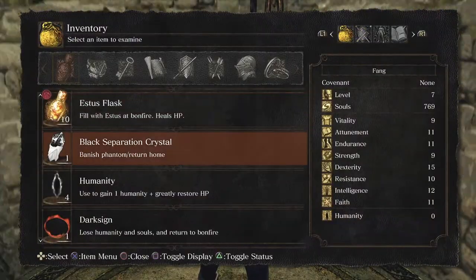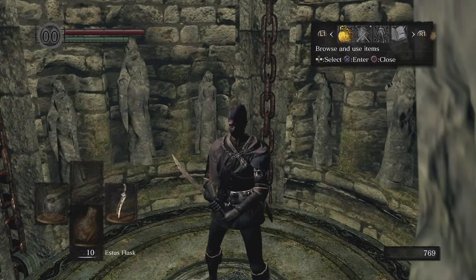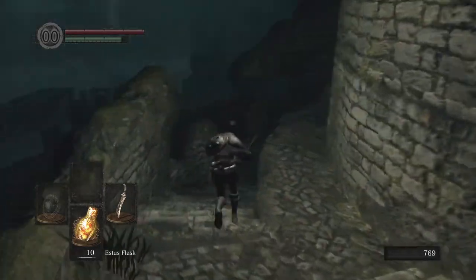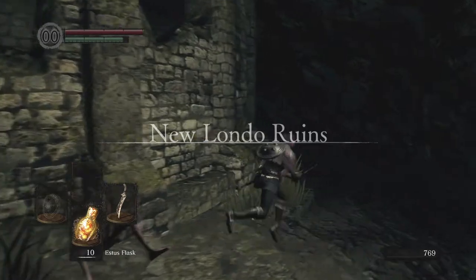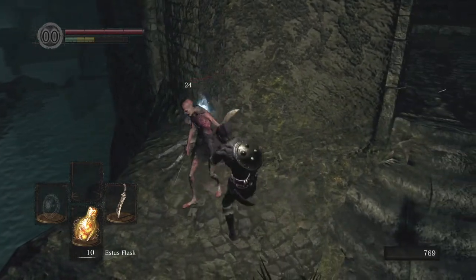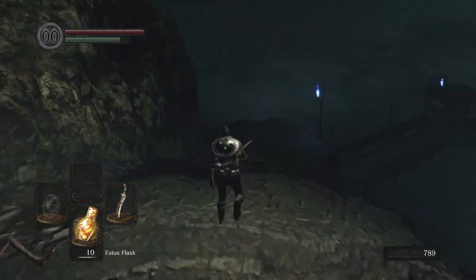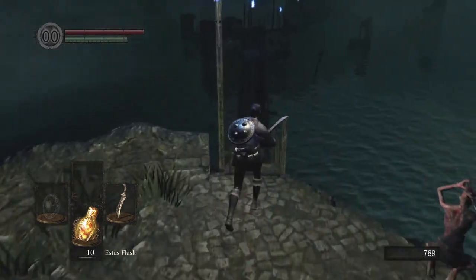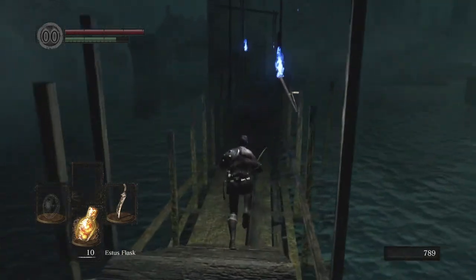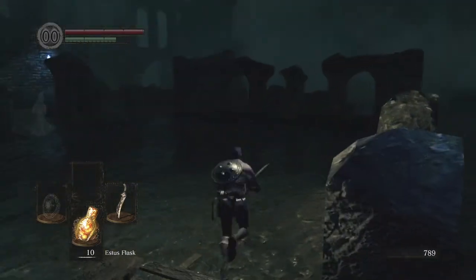Follow my character down the two flights of steps and the elevator, which is going to lead you into a brand new area with two of, in my opinion, extremely useful things early on — one of which is absolutely amazing in PvP and PvE. Once you get off the elevator, you're going to part to the far left. You're going to see a ghoul to your right, take him out, and pick up the Estoc, which in my opinion is one of the best overall weapons in the game for PvP and PvE. It is a Dexterity Long Range Rapier, so it's going to cover a fair amount of ground when you're thrusting and attacking enemies in front of you — super useful in PvP early on.